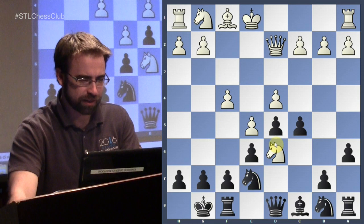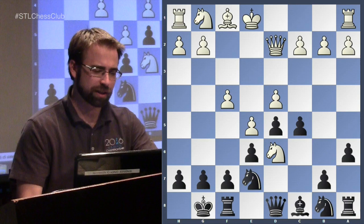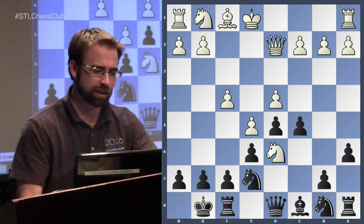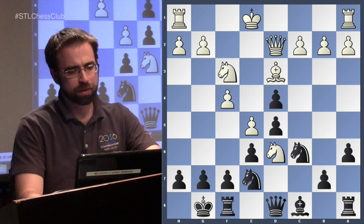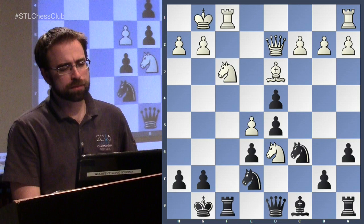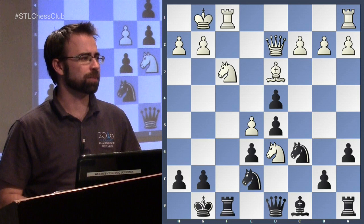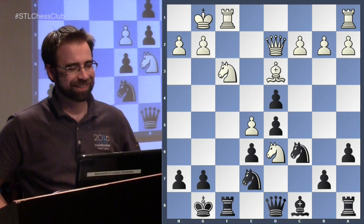F6 — if this knight is here, you can take to eliminate the defender. These are all parts of black's plan. After taking, very often white just ignores the pawn and plays around it with f6, reaching a position like this. What's amazing is that the move a lot of people would play here is actually wrong. I'll test the class: what would you play as black? Knight takes on e5, right? Because it's the obvious move.